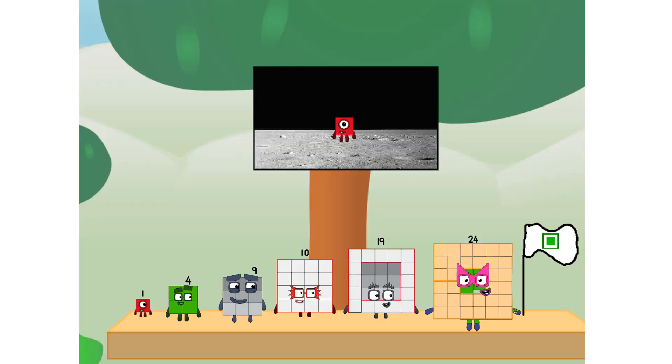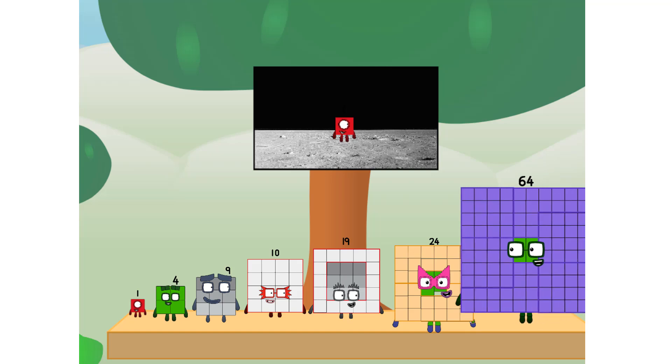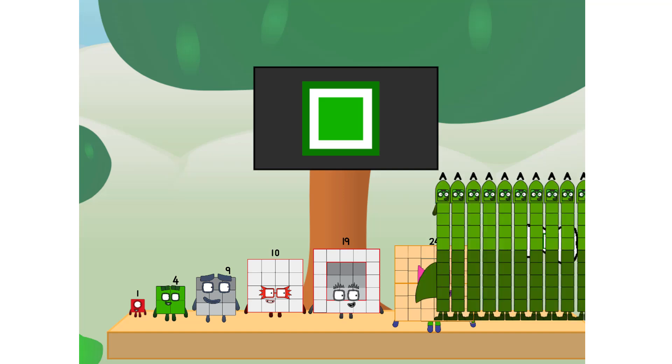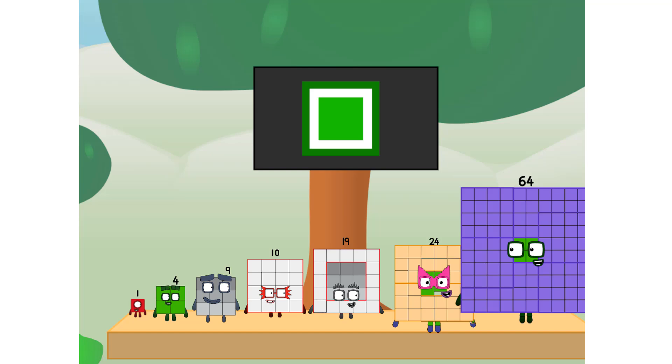We did it! The only thing left now is to plant the square club flag. Numberland, we have a problem. I forgot the flag. Don't worry little one, I'll take care of this. 64. And I promise — no rockets. Square power only.